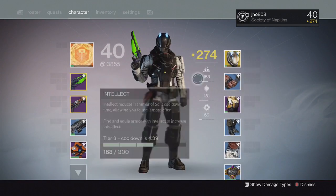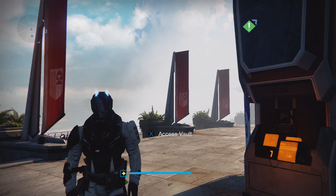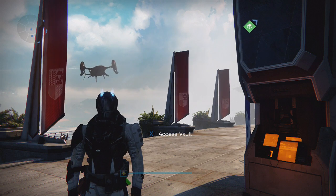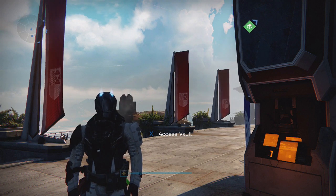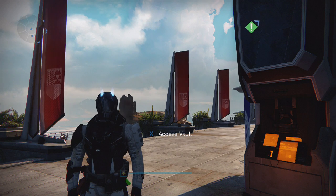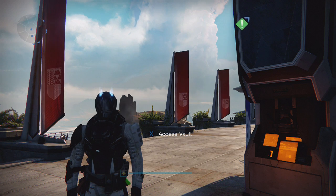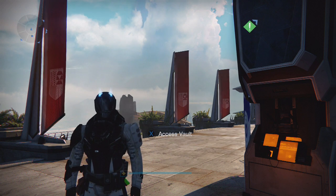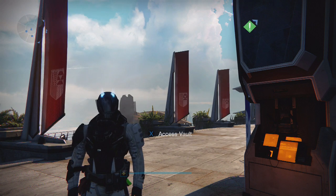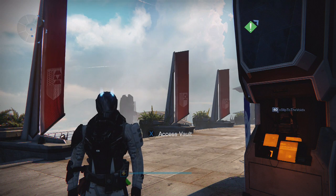Ever since Xur came to the tower, everyone's been trying to farm exotics using his new consumable, the Three of Coins. I think Bungie is going to patch this pretty soon — probably before next week or maybe even sooner — because this is not how the consumable was intended to be used. They wanted us to use it in endgame content like strikes, the raid, or other endgame activities with higher level bosses.